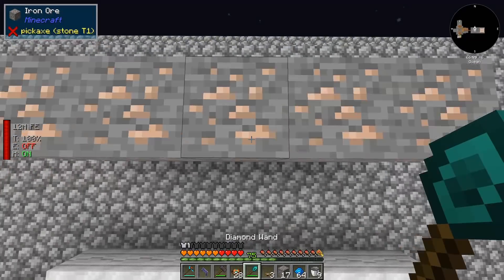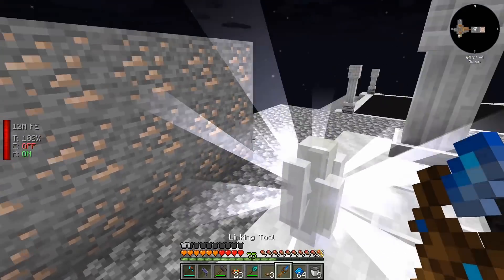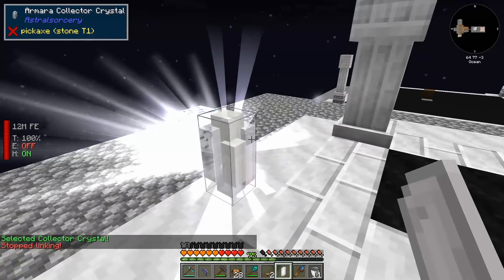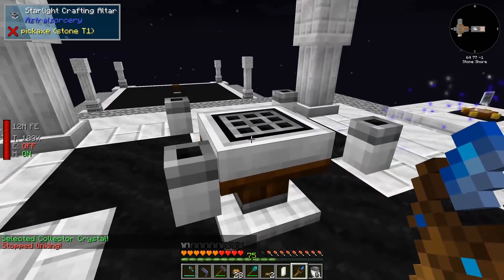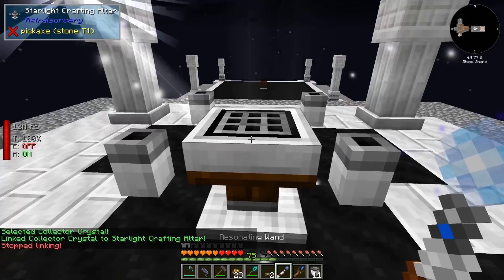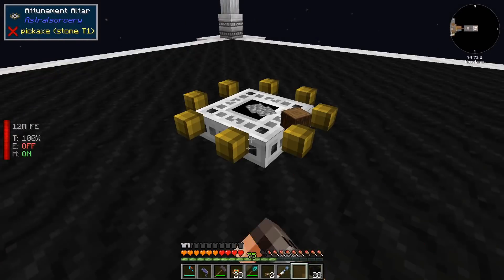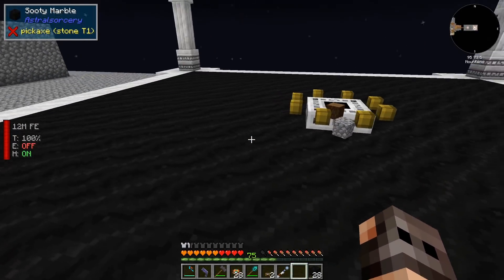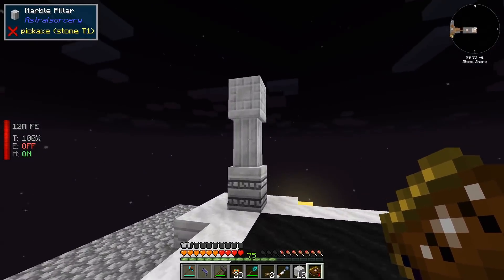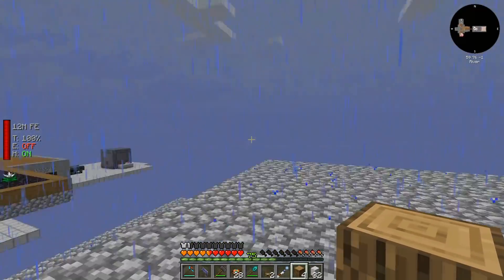Our first order of business is to try and get some star metal. We link the collector crystal — now that we have access to star metal we can start crafting the attunement altar. We just need to link the crystal. It was also linked to the iron ores over here and I didn't know how to unlink them. I missed a column — yes, now it's fine. We cannot do attunement right now and have to wait for nighttime.